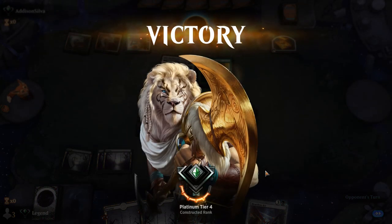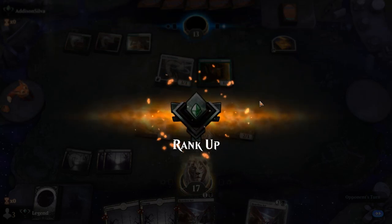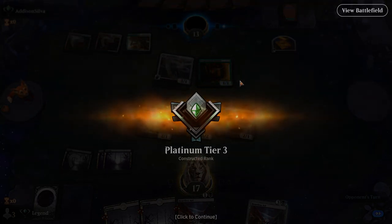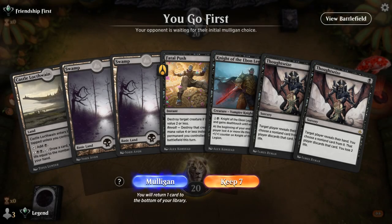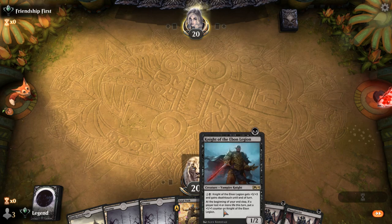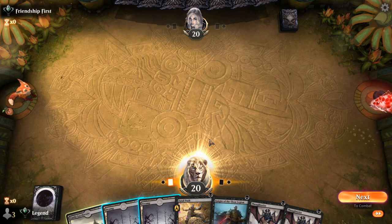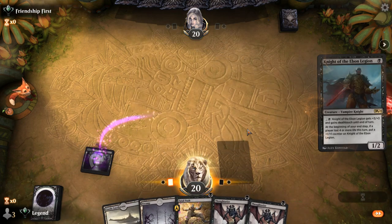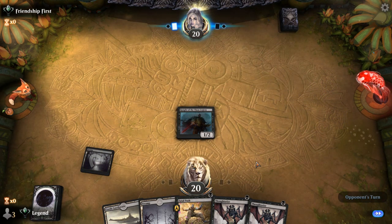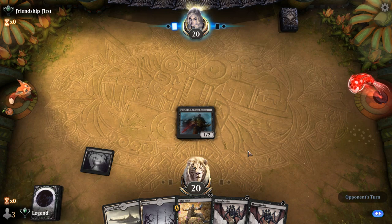We're on the play and the hand seems decent — the plan is to play Knight on turn 1 and then double Thoughtseize on turn 2 to grow the Knight. Fatal Push can clear any one-drop they play. If they have removal for Knight we might regret it. Stomping Ground into Llanowar Elves — so I could double Thoughtseize or Fatal Push then Thoughtseize. We start by attacking and then play Thoughtseize first to see what we're dealing with.